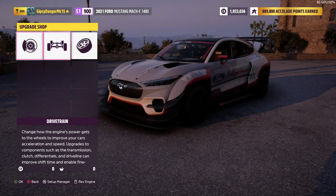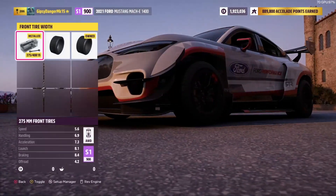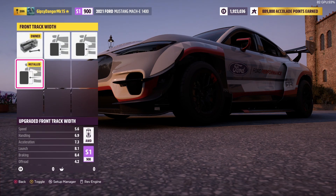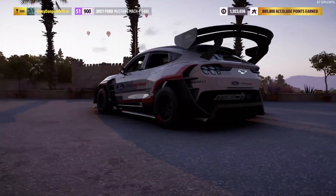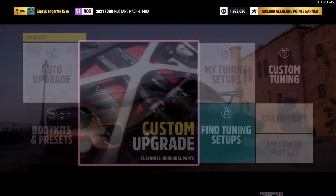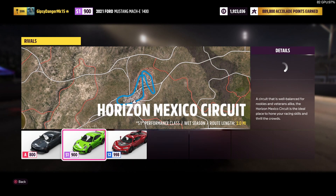We have the rear tires as wide as they will go — that's it. We haven't touched the front tire width or the compound because we basically can't add anything else or it goes over S1. The front track width and the rear track width are both as wide as they will go. We have the racing differential, and that's it — we didn't touch anything else because that would put you over the edge.